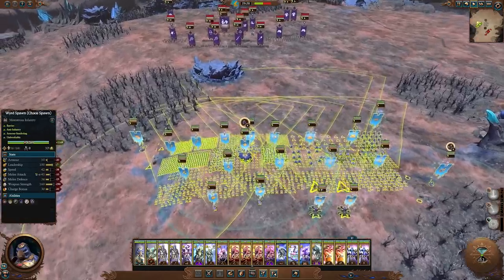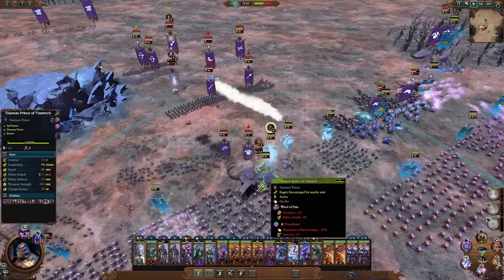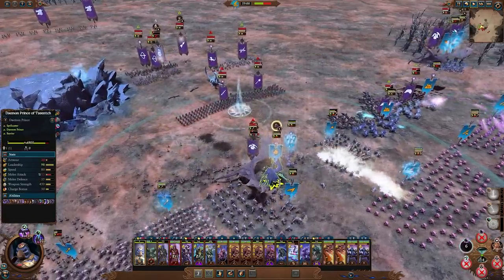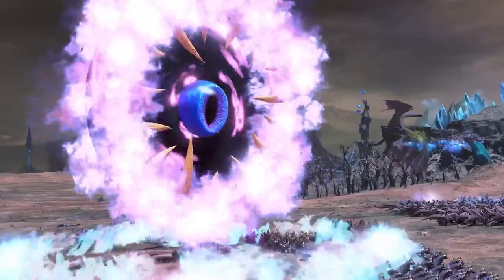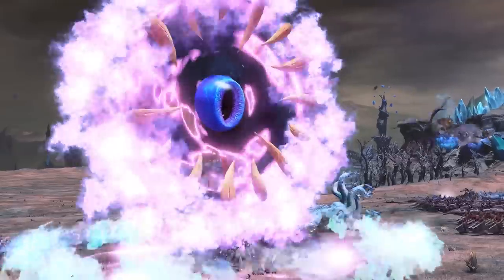Starting with the Magic Rebalance, the stationary Vortex spells like Pit of Shades, Talons of the Night, and Infernal Gateway currently offer too little in terms of counterplays. As such, the wind-up duration for these spells is being increased, and the overcast DPS is being reduced to allow players more leeway in dealing with these spells.